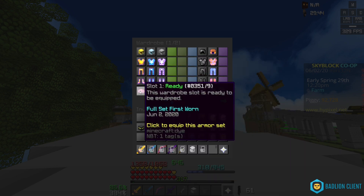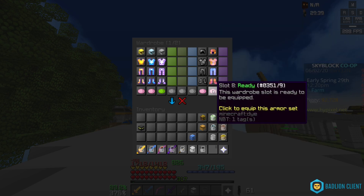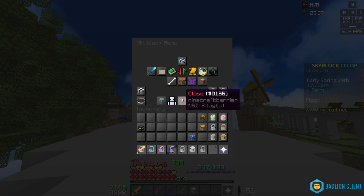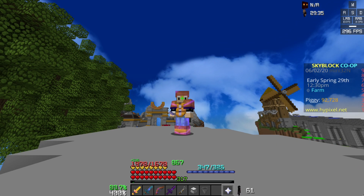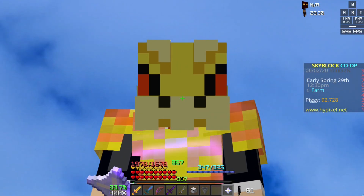We can actually switch between these armor sets at will pretty much instantly. You can see we have 384 speed, now we have 400, now we have 376, now we're in angular armor, and back to superior. This new feature allows you to switch armor sets quicker than a person in young armor stealing your zealots.